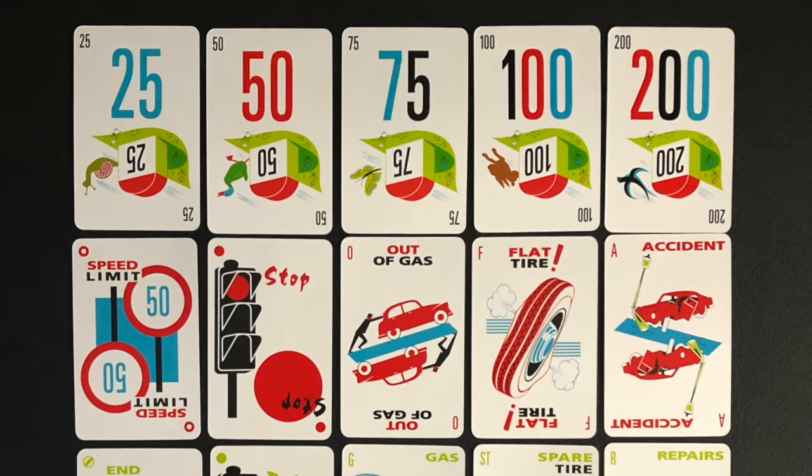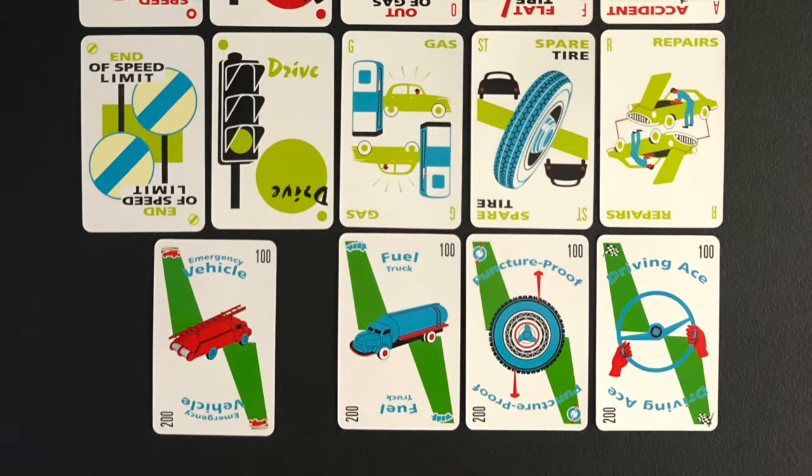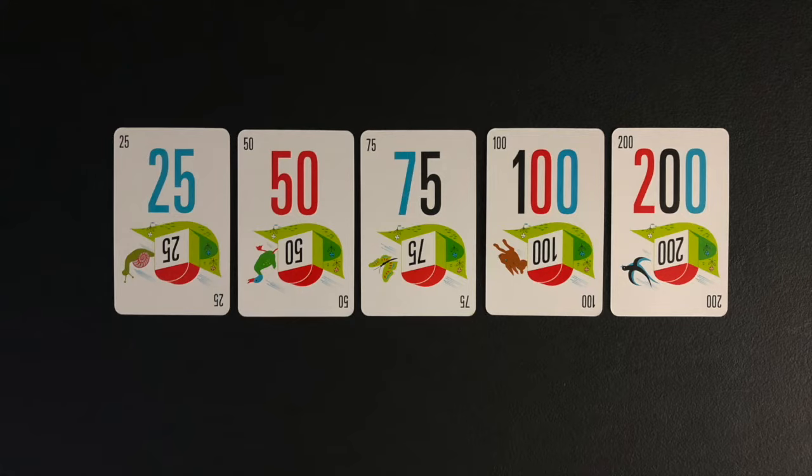There are distance cards, hazard cards, remedy cards, and safety cards in the deck. The distance cards are used to earn miles towards the 1,000 miles needed to win the game — the amount on the distance cards is the amount earned when played. The hazard cards are red and can be played against opponents to stop them from playing distance cards.